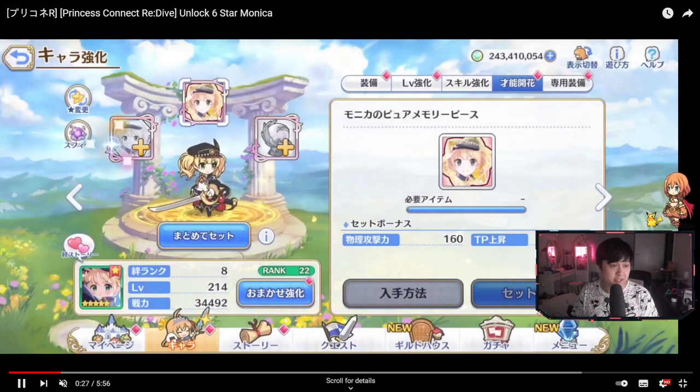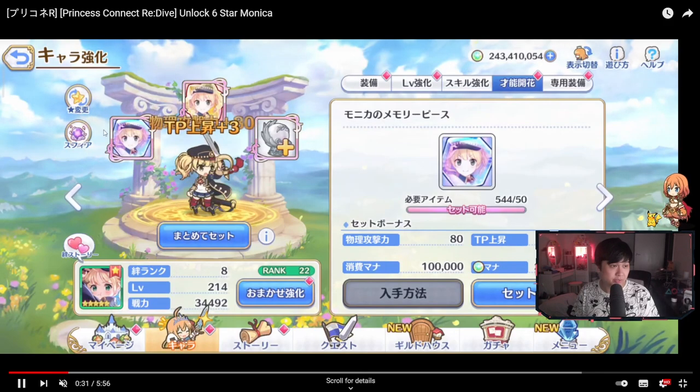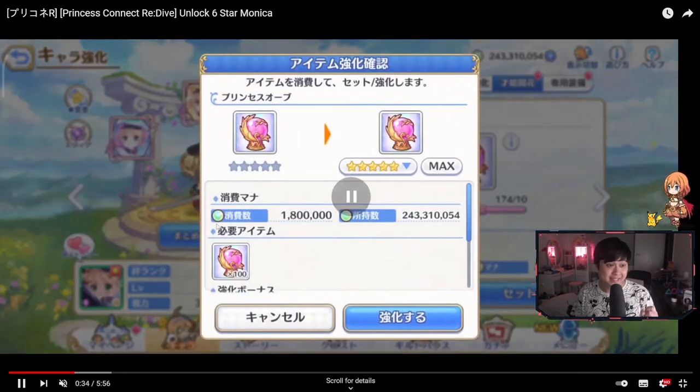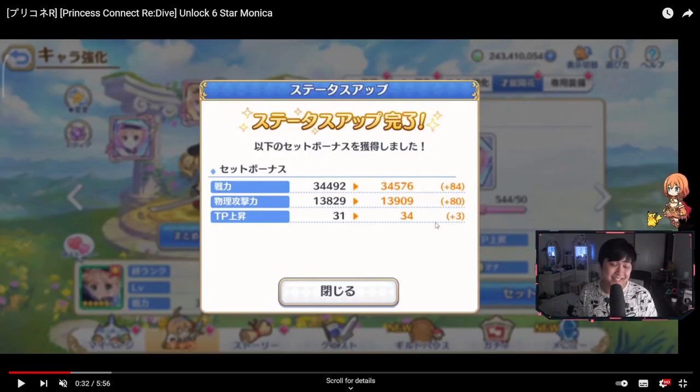The same thing actually happens if we go ahead and do it for this one over here. I don't think we actually get anything for the normal shards, but for the princess orbs — actually that looked like we actually did get some stat up, not a crazy amount, but I see that TP over there and it's pretty nice.